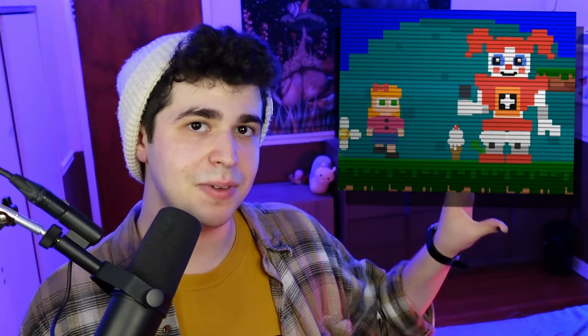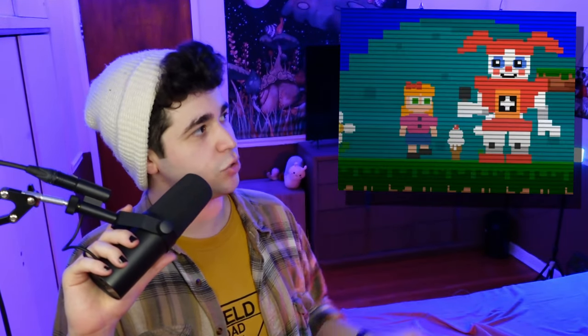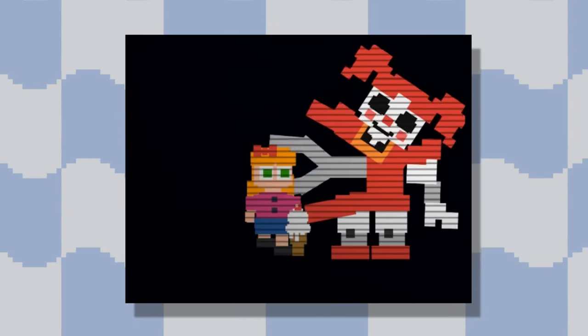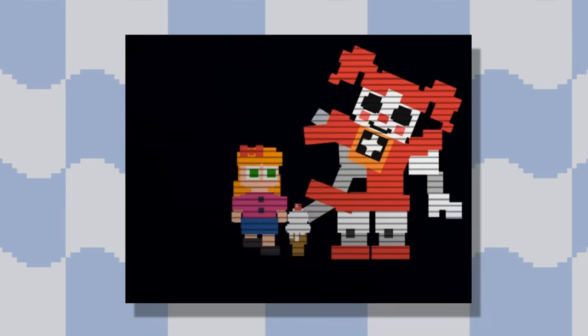There's nothing that really confirms that Scott Cawthon used 3DS Max to make his pixel art, but really there's nothing that de-confirms it either — he used 3DS Max for everything else, so it does make sense. A lot of people use this clip of Baby eating this girl as evidence that this is in fact a 3D model. Notice how the claw clips into itself and how everything effortlessly tweens from one place to another — you wouldn't really see that in traditional pixel art.